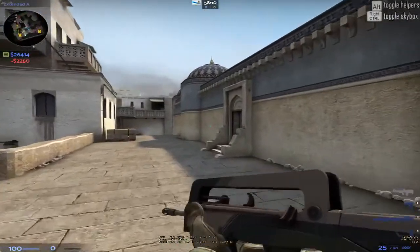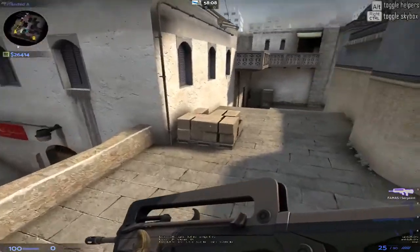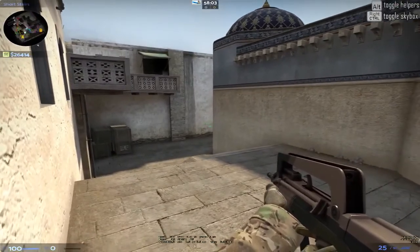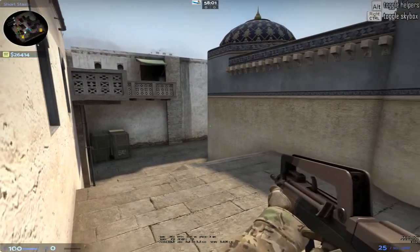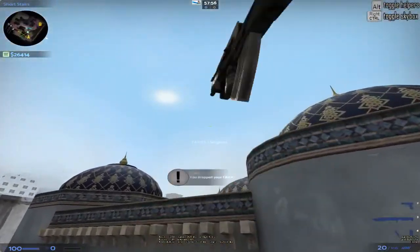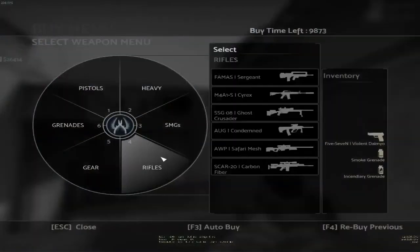Next rifle is the FAMAS. I was originally going to get the Valence, but I was able to save like 20 to 30 cents by getting this Sergeant instead. It's not all that nice, but I don't use the FAMAS too much so it doesn't really matter to me. It's still not that bad. That's all I have to say about that.